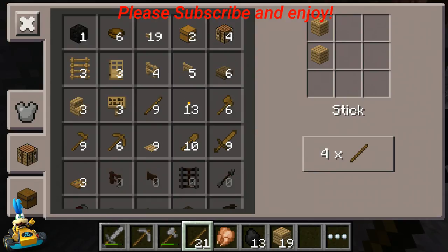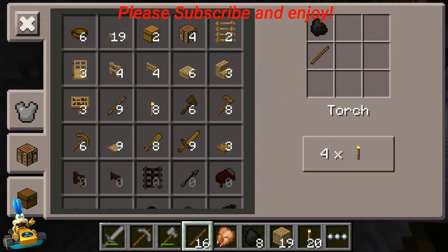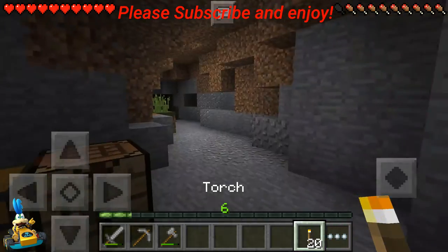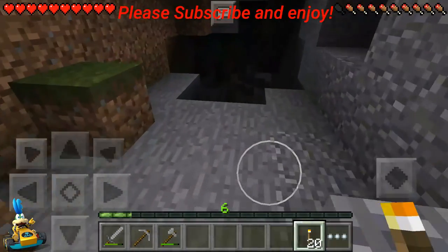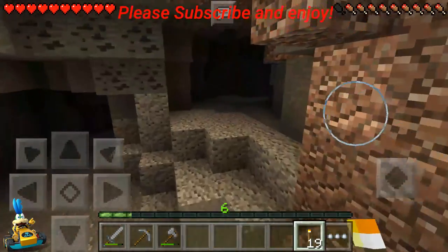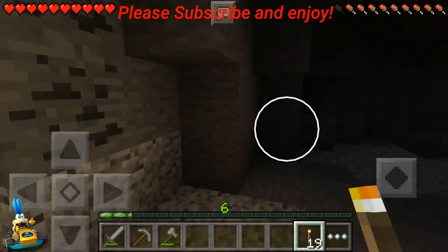We'll make more sticks and then we'll make some torches. That seems pretty legit — a good amount of torches. We'll take these torches and head down here. Put one there, put one there.